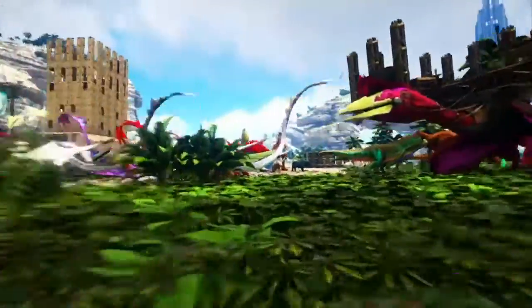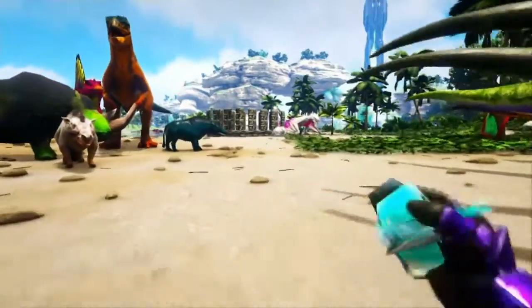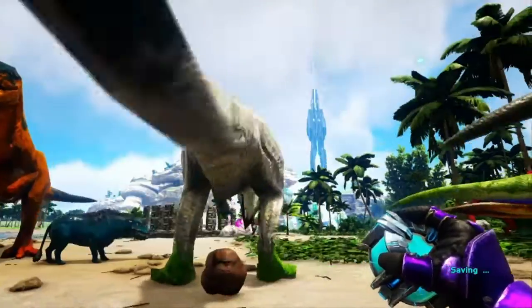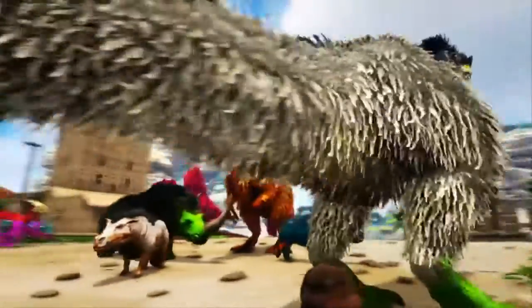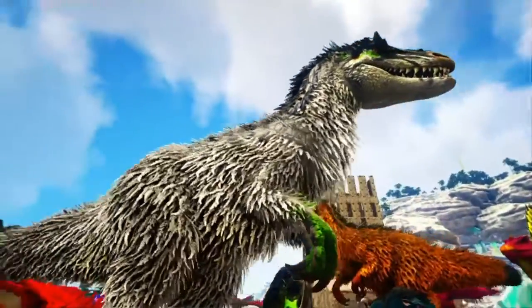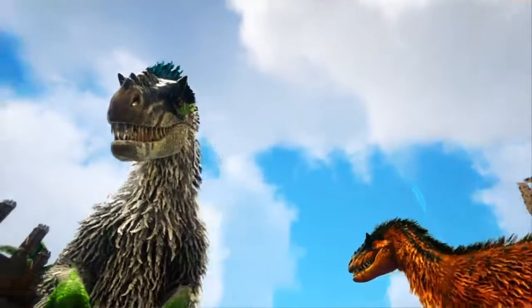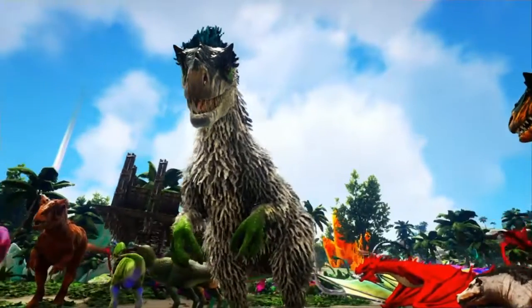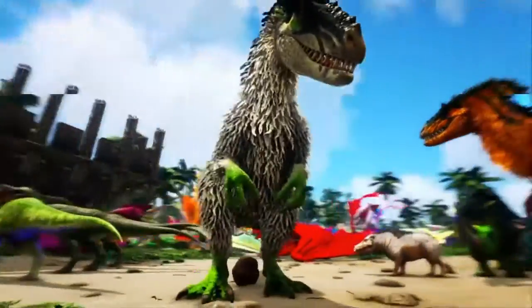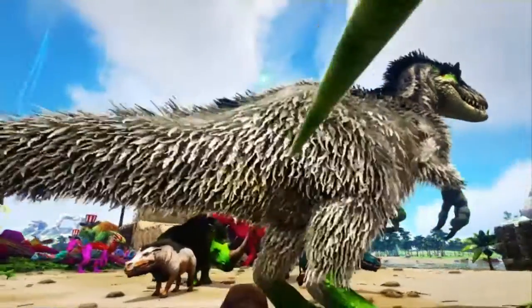Everyone landed. And there's the Euteranus — he's a really cool color: white, lime green, and a really dark blue on his head. Really cool color.